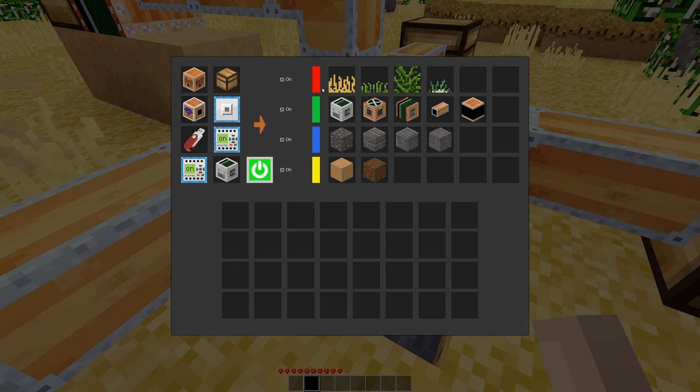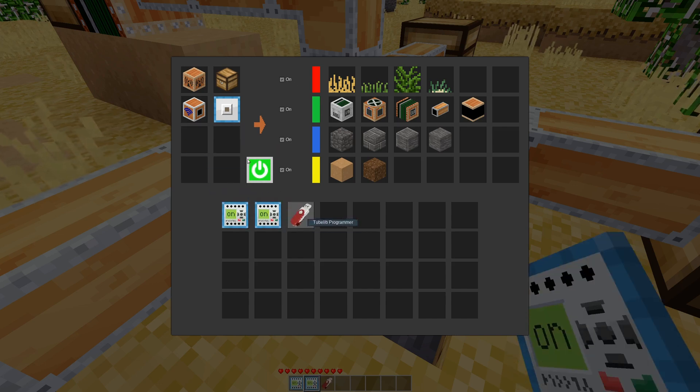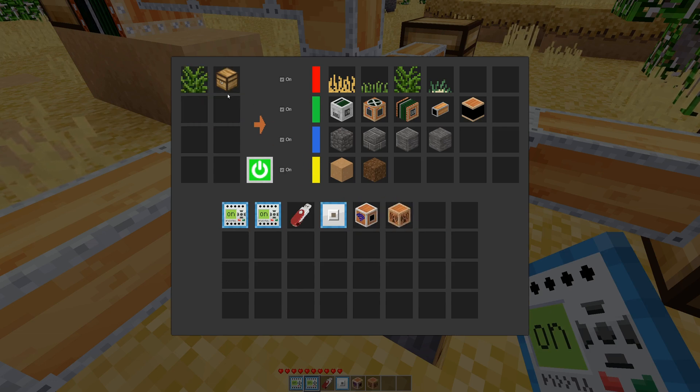Any grasses are going to go out to the red slot. Any of these items will go out the green, any of these will go out the blue, any of these will go out the yellow. Some items were not configured to have any places to travel out, so they'll just kind of plug up.